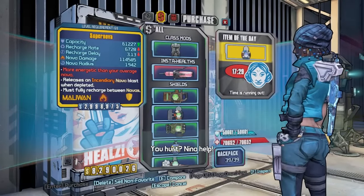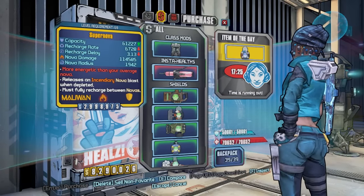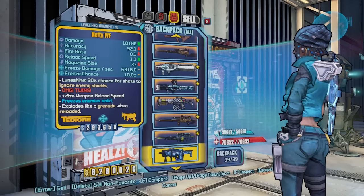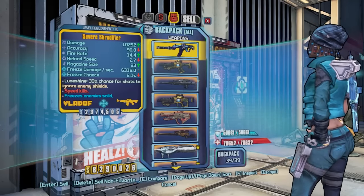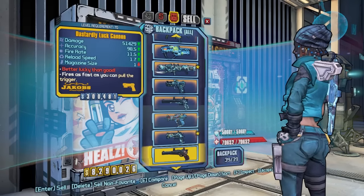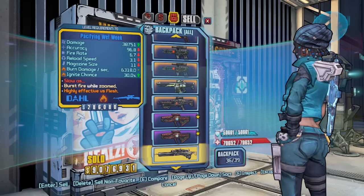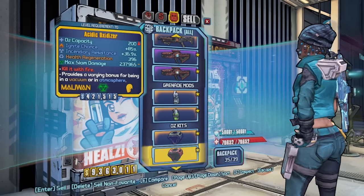We do not have to farm Bruce for the Supernova anymore because we are full. I've got to pick it up, so what can we get rid of? Let me see if there's anything under level 70 - there isn't. I always collect a load of random crap. We can sell the Wet Weeks because that's what we're going after today.